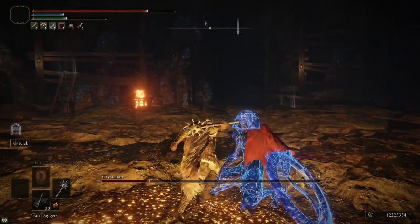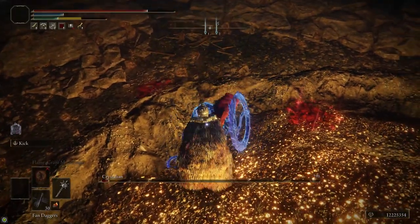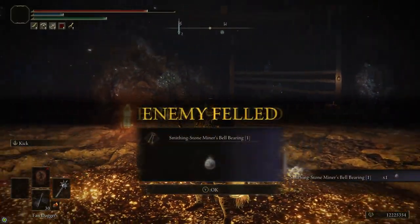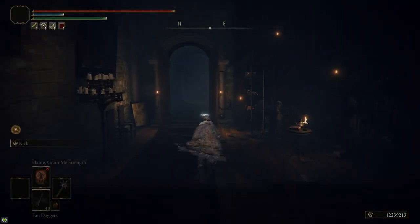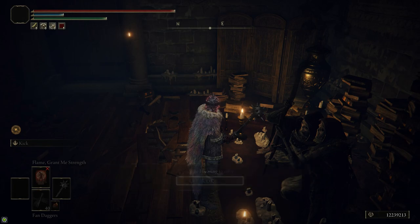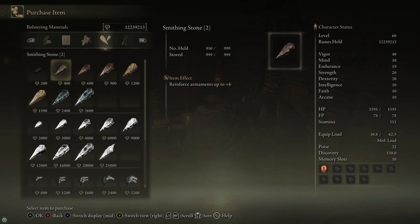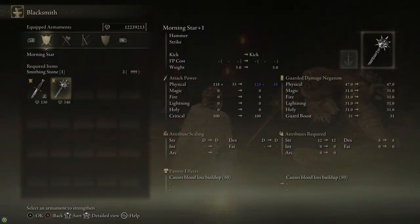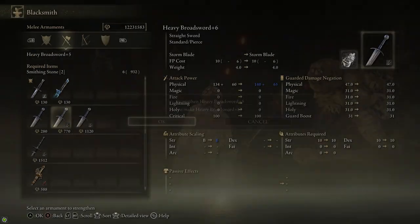After you stance break her, just wail on her. Once she's dead, she drops the Smithing Stone Miner's Bell Bearing 1, so now we can buy infinite Smithing Stone 1s and 2s from the Twin Maiden Husks in the Roundtable Hold. You go over to the Twin Maiden Husks and offer the bell bearing — she'll now have Smithing Stone 1s and 2s in her inventory. You can easily upgrade any weapon up to plus six, and then using the Smithing Stone 3s we picked up, you can bring a weapon up to plus nine.